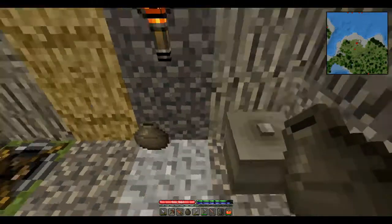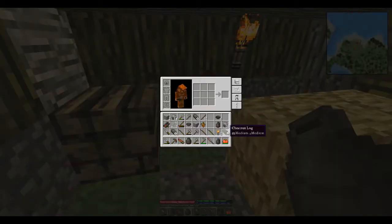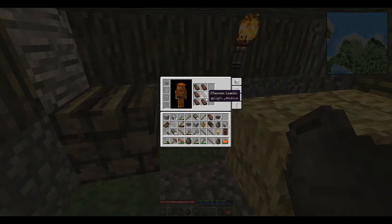We have a pick and a saw and all that stuff going on. What it means is we can take some of these lovely chestnut logs — take two of them — put them there, put the saw here, and over here we get chestnut lumber. We're going to take the copper saw, put it back, and take this chestnut lumber and form it like so. And it is going to give us a door. Isn't that magnificent?